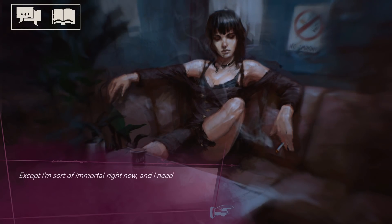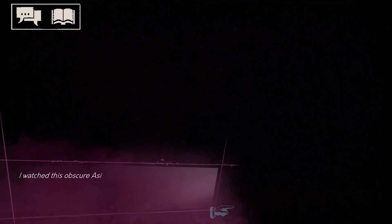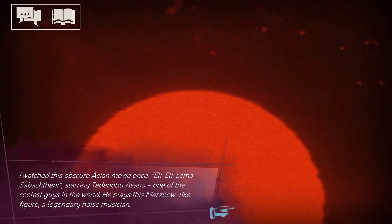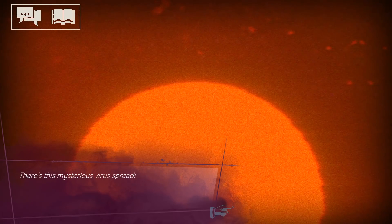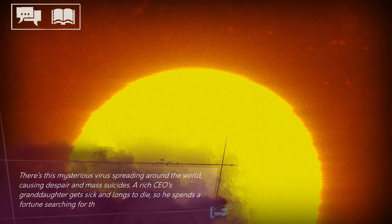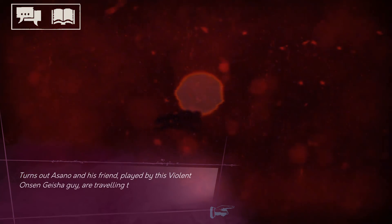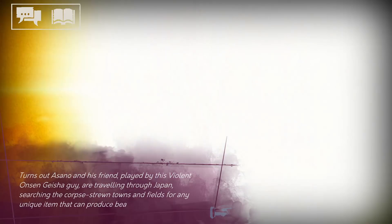Shadows of New York is more of the same, but not necessarily in a bad way. The writing is still solid, the visuals are very stylized and help set the mood of every scene very well, and I still love the goofy but classy charm of the world of Vampire: The Masquerade. If you like Coteries of New York from the September bundle, or you're a fan of the setting or genre, you'll definitely want to check out Shadows of New York.